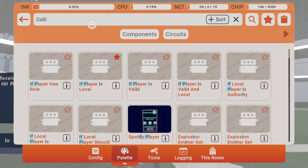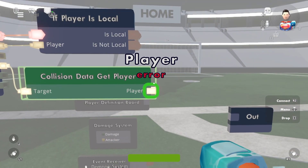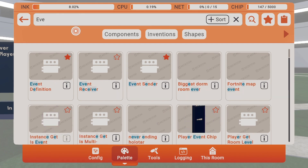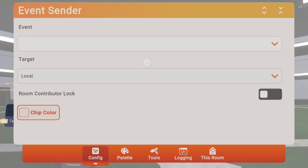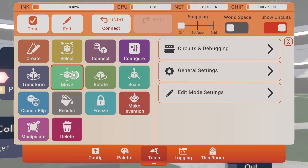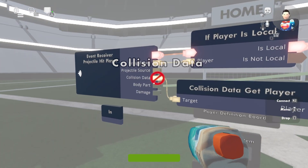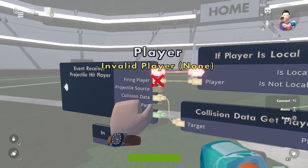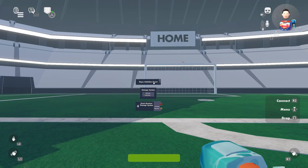Next, get a 'get collision data' chip and then 'get player collision data / get player.' The reason for this is the hit player gets thrown into a collision data type — we need to convert it back to a player data type. Then place an event sender, configure it to the 'damage system' event we created, and change the target to player. Wire the 'is not local' execution, wire collision data to target player, wire damage into damage, and keep this as local player.